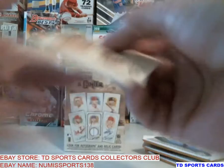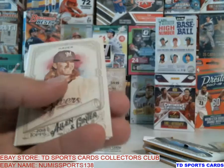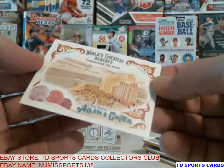We got deGrom, Lindsey Vong — Hader for Milwaukee, and he's actually done really, really well this year — Castillo. And a World's Greatest Beaches, Paradise Island insert.